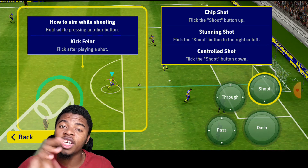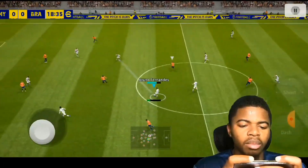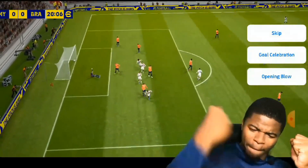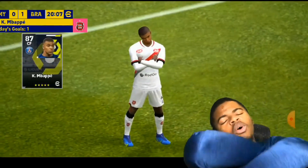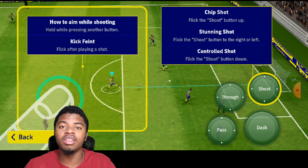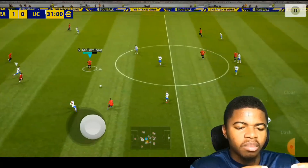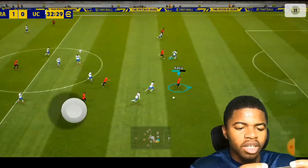Stunning shots can activate dipping shots, knuckle shots, swerve shots, and curlers — it all depends on the player. For example, Messi will more than likely do a dipping shot or a curler. Cristiano Ronaldo or Rashford will more likely produce a knuckleball or a dipping shot. Pelé or Beckham will give you a knuckleball or a curler. You can tell what's going to happen based on the player, so don't expect a dipping shot from someone who doesn't have that trait.